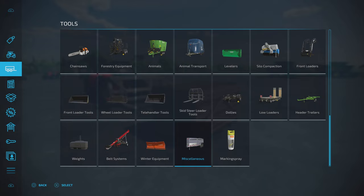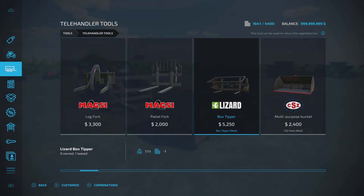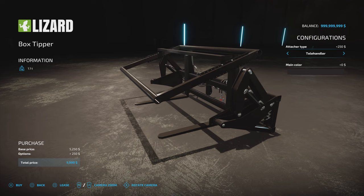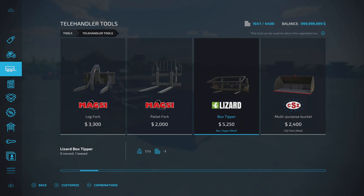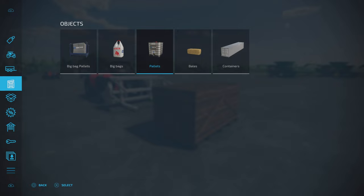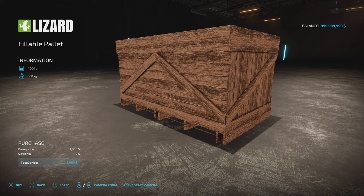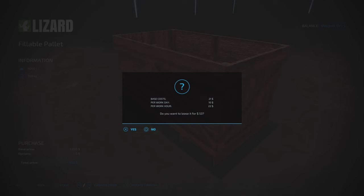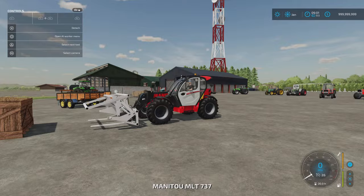You'll find it under telehandler tools — you can change between telehandler and wheel loader attachment. Main colour option available. The fillable pallet is found under objects, pallets — 4,000 litres, slot count one, only does potato and sugar beet at the moment. You can lease these at 53 or buy for 1,050.